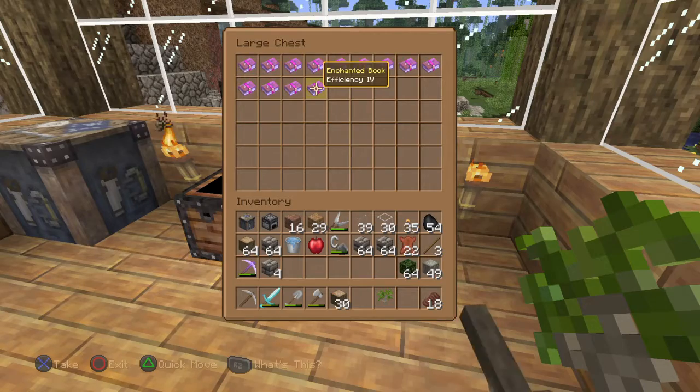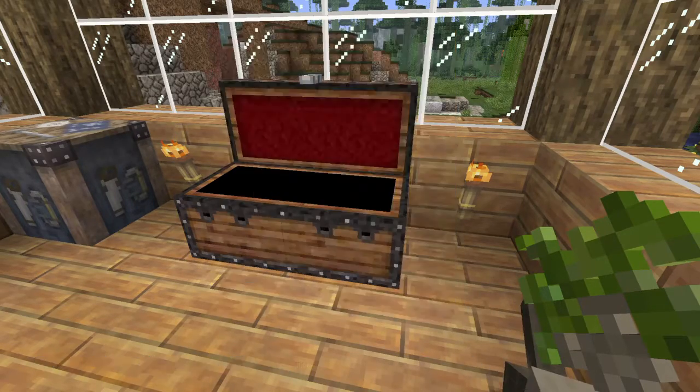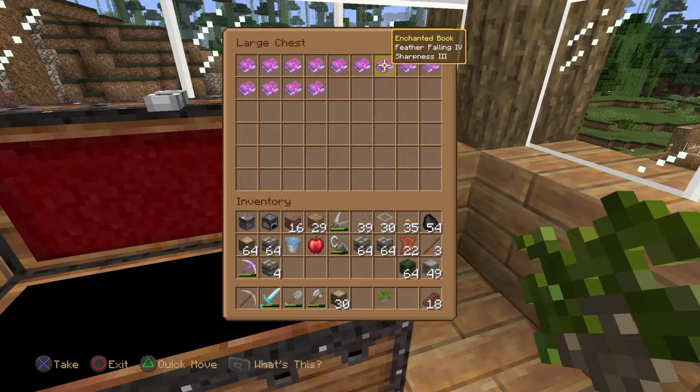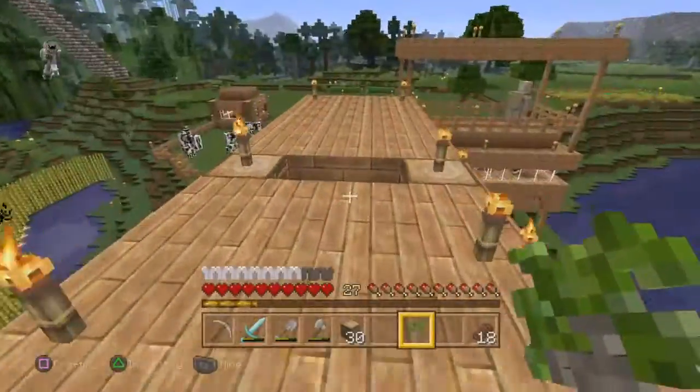I got an Efficiency IV and another Efficiency IV for the following. What was the other one? I got Feather Falling IV. So I think I'm gonna use the Feather Falling on my boots and put that Sharpness III on the sword — that's what I'm gonna do.